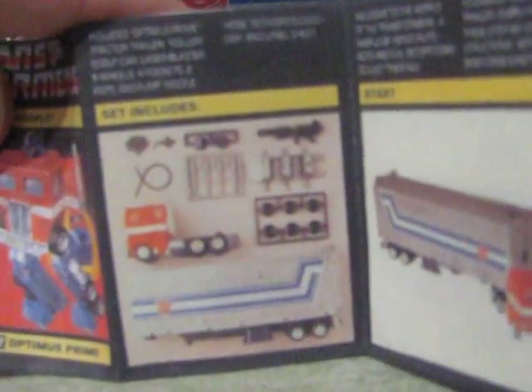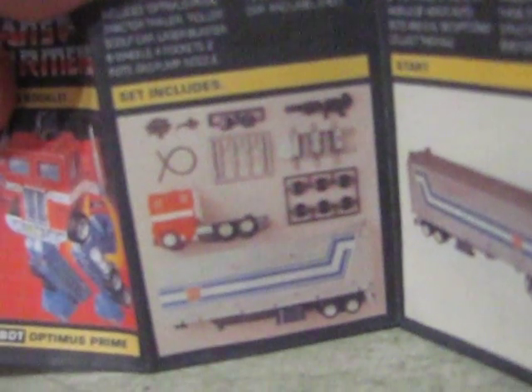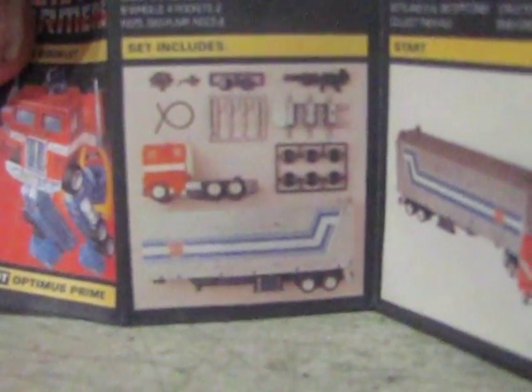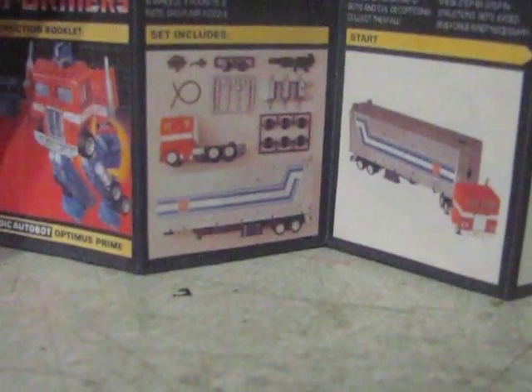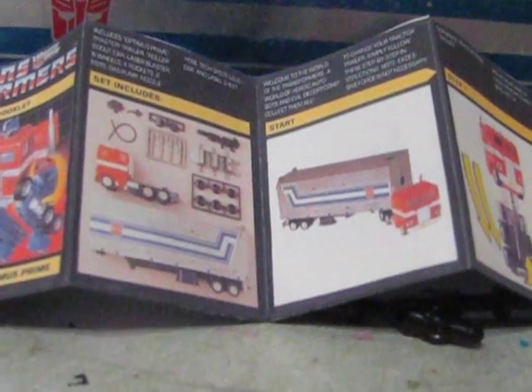Let's see what he comes with: a set of four missiles, Roller's body, wheels for Roller, gas pump, gas nozzle, gas hose, laser rifle — now known as Ion Blaster — and of course the cab robot and the trailer. There are four missiles, partly as spares, partly so you can go a little bit longer without having to pick up the missiles after firing.